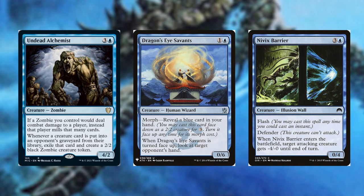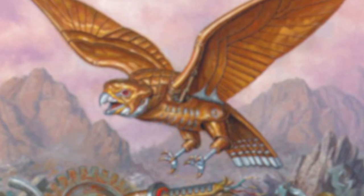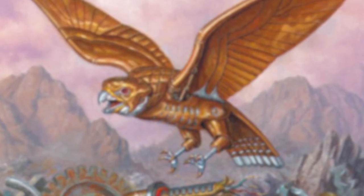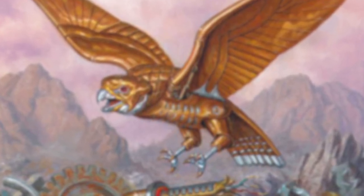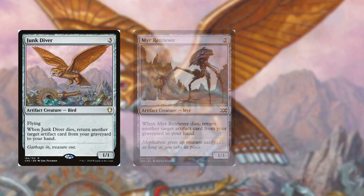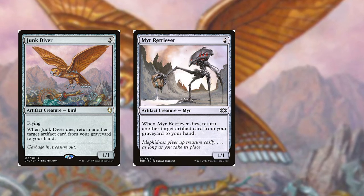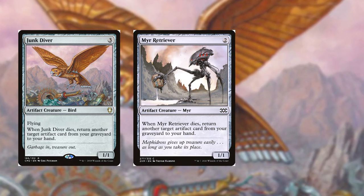Since this commander is in mono-blue, consider adding more artifacts to your arsenal — maybe some artifact creatures that will help you fish things back from your graveyard, such as the artifact walls mentioned earlier. Junk Diver from Commander Anthology 2 and Mirror Retriever from Double Masters are ones where, when they die, you can bring another artifact from your graveyard back into play.